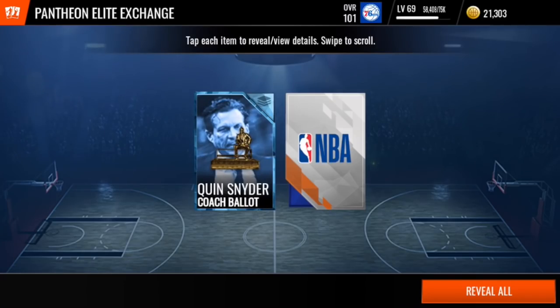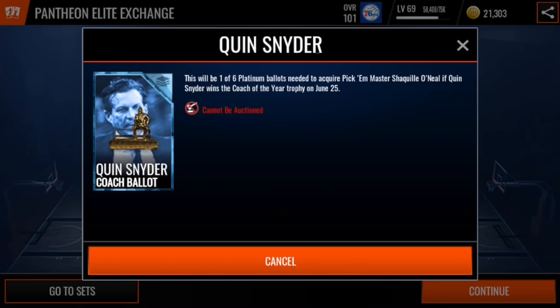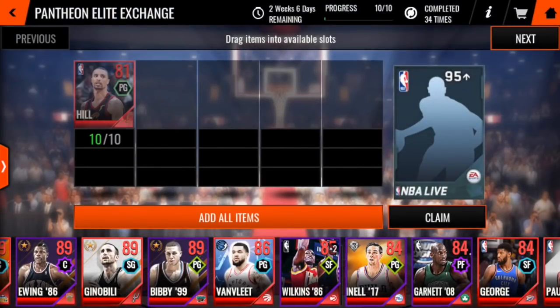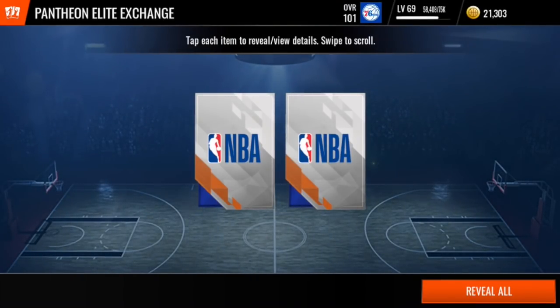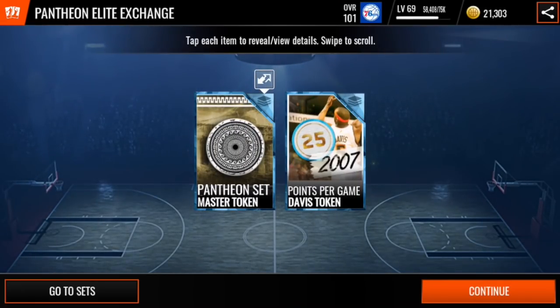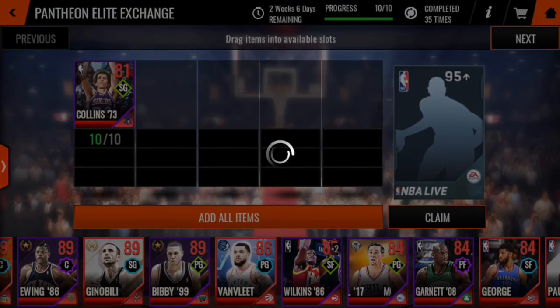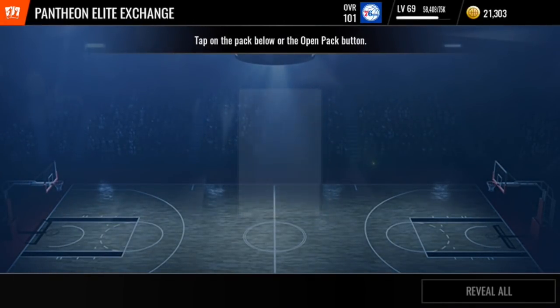I'm just going to rip through these and see... Whoa, what is that? Well, that's disappointing. That's not a Platinum player. I can't do anything with that. That sucks. 10 elites for nothing. That one is very disappointing. That's probably as low as it's going to get though. I can't imagine it getting any worse than that. That's definitely not a Platinum player. Oh my gosh — two of those. Come on, this is not what I'm after. I need to be getting players, not unusable Platinum tokens.